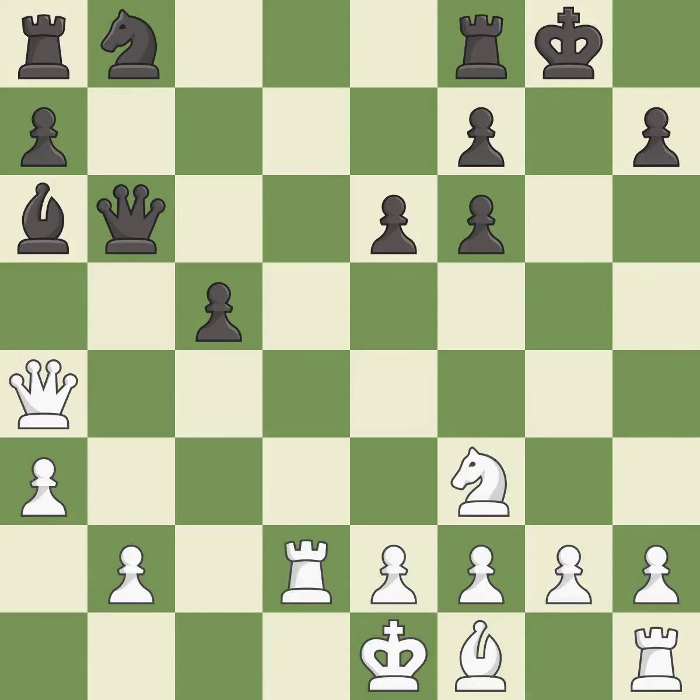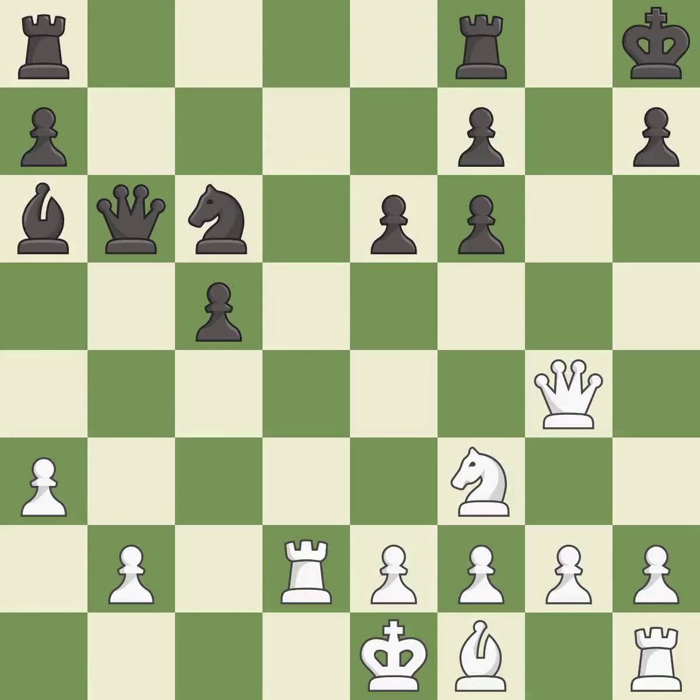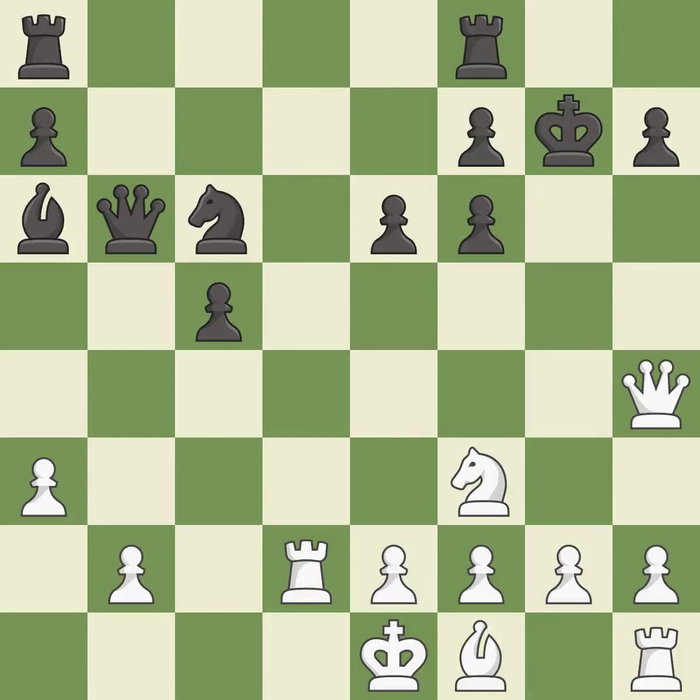Recaptures — this defends a pawn that was under attack and had no defenders. This connects the rooks, which helps them coordinate together in the future. This evades the check from the queen. This defends the attacked pawn.